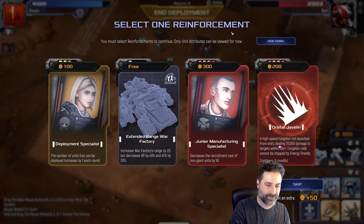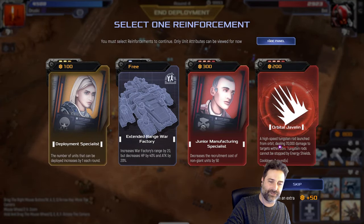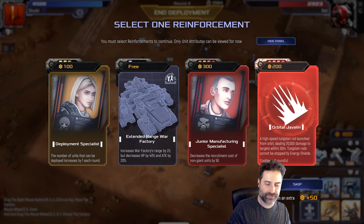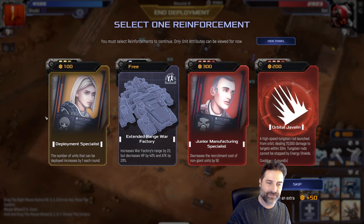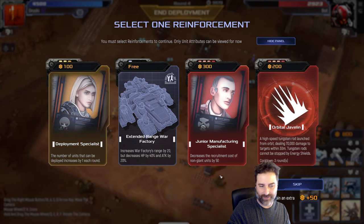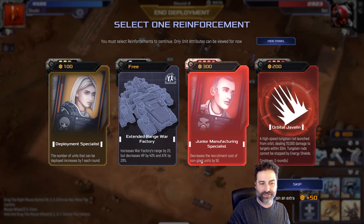There is a training ground where you can learn these things — you can customize the battle and play it out round after round. Let's use the javelin now just to show off some options: we could take an extra deploy every round, or get a discount on anything that isn't a giant unit. That's not bad this early — it's round four — but it costs 300 up front so you'd need to deploy six units to get your money back.